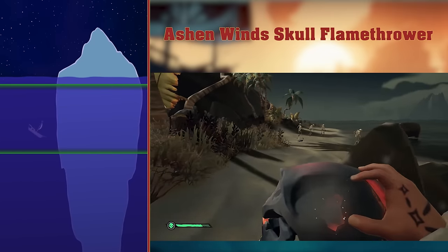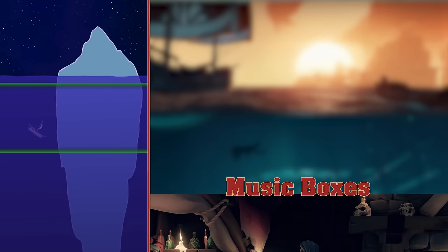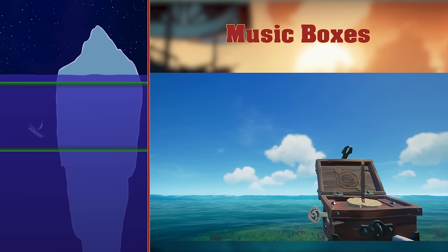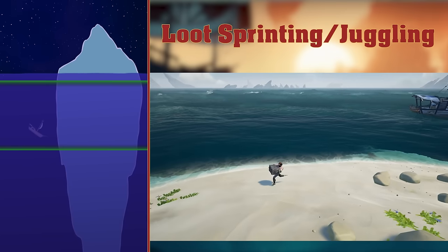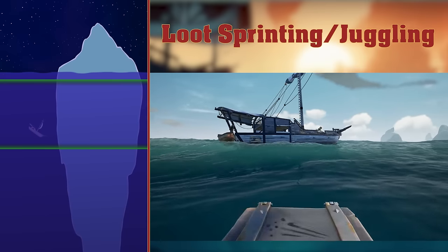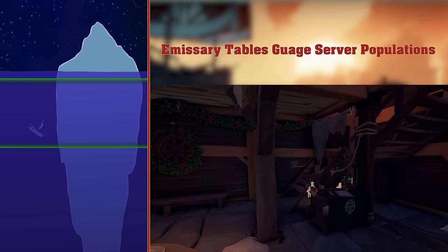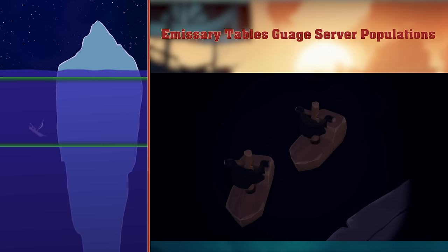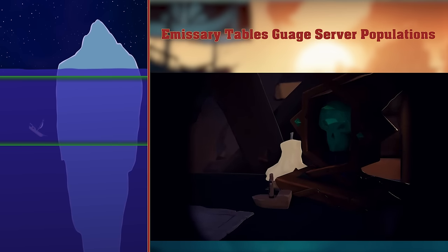Ashen Wind Skull Flamethrower. The Ashen Wind Skull has a flamethrower-like function. It deals high damage and can obviously set things on fire. Music Boxes. There is a music box in every tavern which can be interacted with to play a tune. There's also a music box in the Wild Rose Tall Tale. You can play this music box whilst holding it to play a unique tune. Loot sprinting and juggling. Many impatient pirates don't like having to walk everywhere with loot, so they drop the loot, sprint, and pick it up as they start sprinting. This is a decent compromise. Emissary tables gauge server populations. Every emissary table indicates how many ships there are on the server flying that specific emissary flag, with cute little models of wooden ships. This can be used to estimate how active the server is.